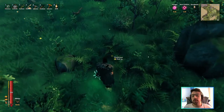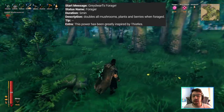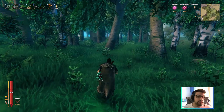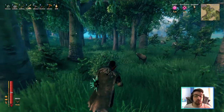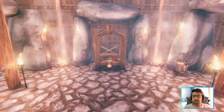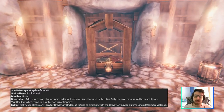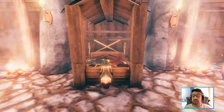The grey dwarf power pretty much doubles what you pick up — mushrooms, plants, or berries — doubling the amount you collect. That's very useful if you're farming or need to farm something fast. The grey dwarf brute power is straightforward: you get an increased chance of rare drops, which is very useful if you need more trophies.